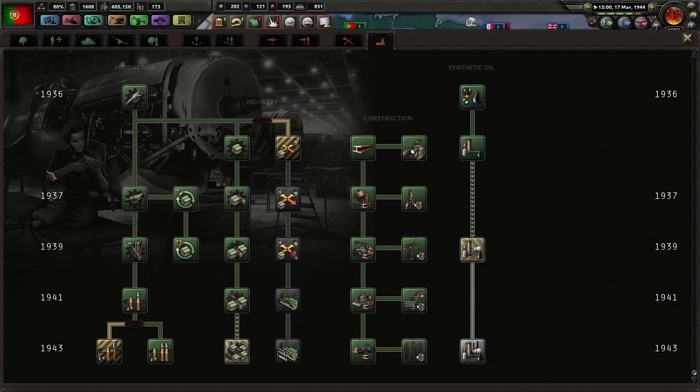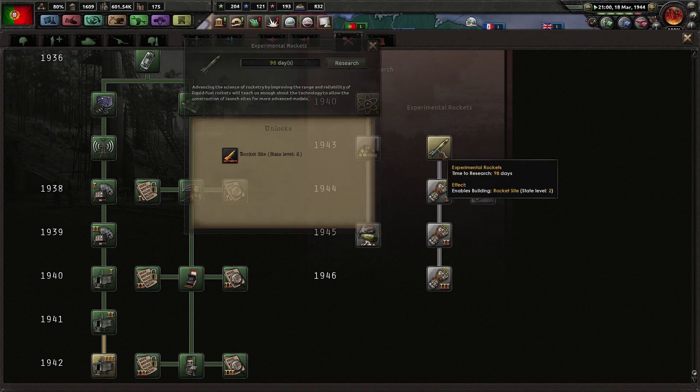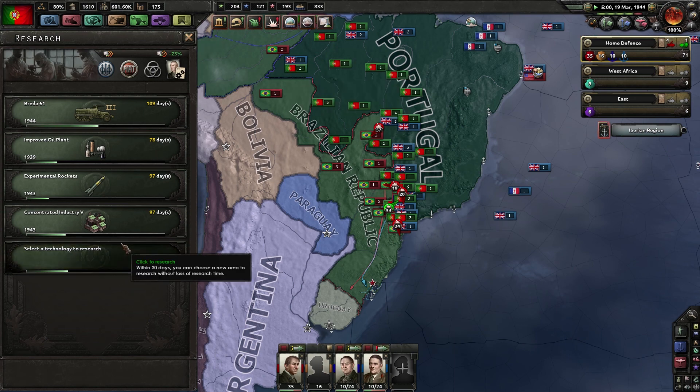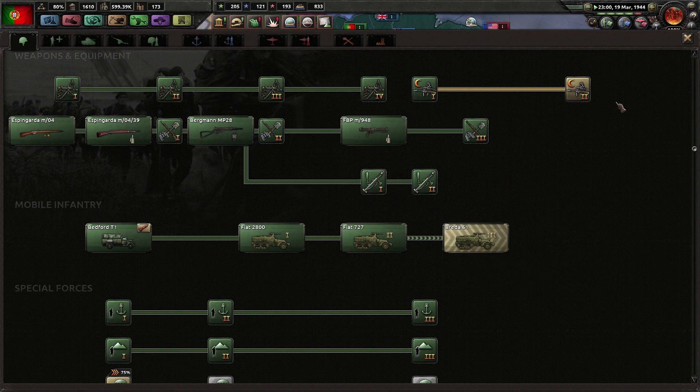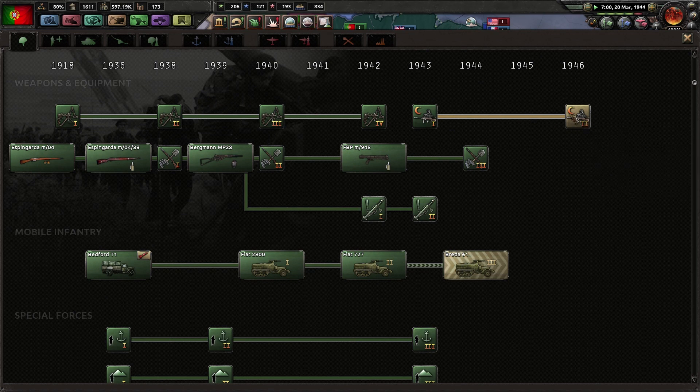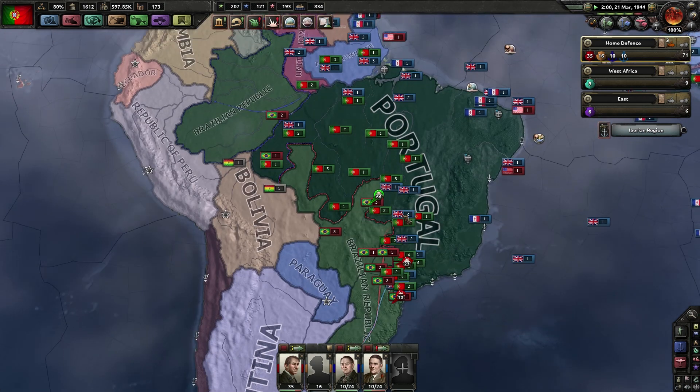Research wise, we could start on nuclear tech or rocketry - let's start on rocketry first. In the next slot it's 45 tech, 46 tech, 400 days. Do I care? I don't care anymore - I'm doing good.